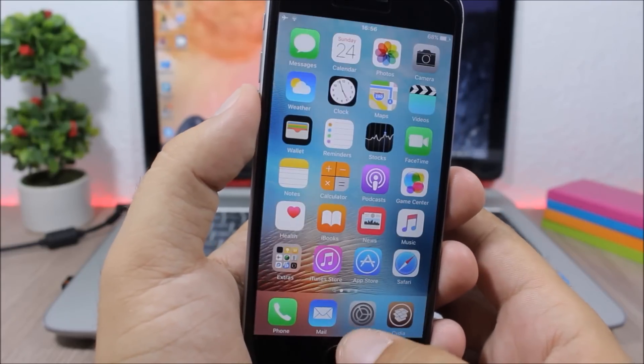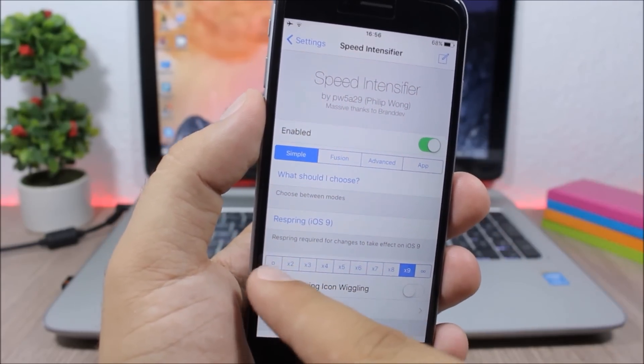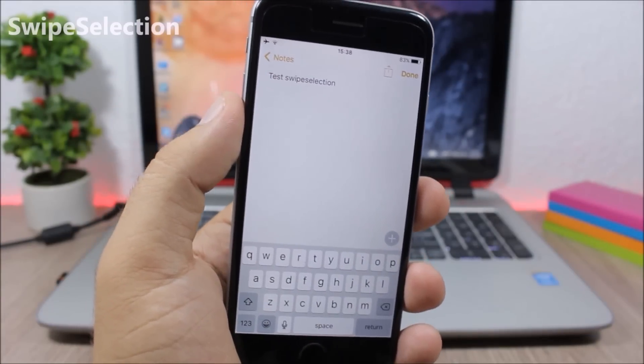If you go to the settings of this tweak you have an enable button, and then you can set different speeds for the animations of your device.